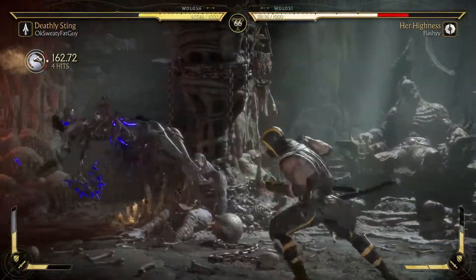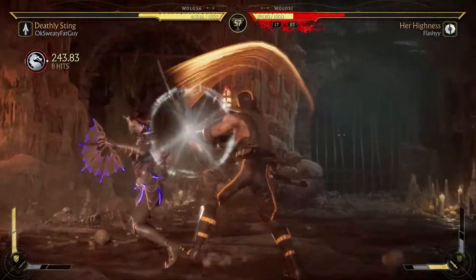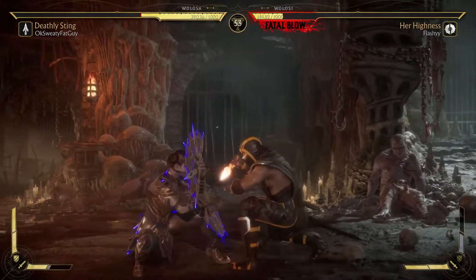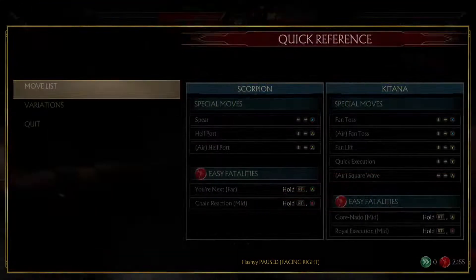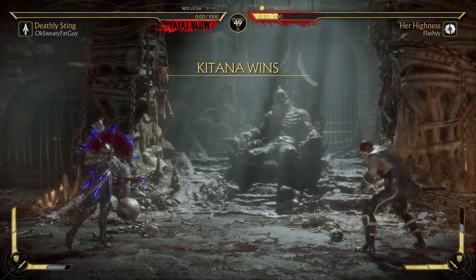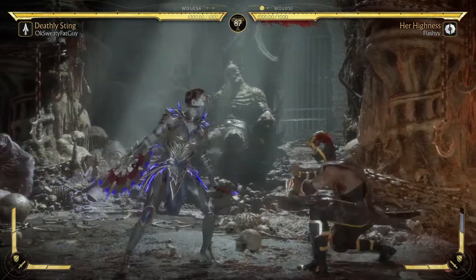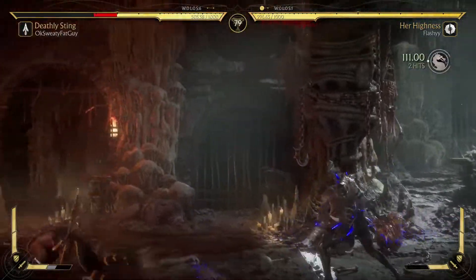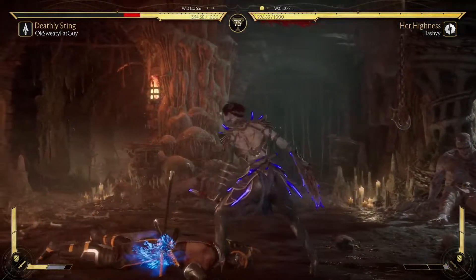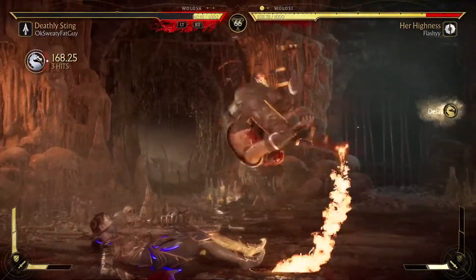I meant to do down forward two because that's the crushing blow — I forgot about that. We're just gonna wait it out; this is literally just one combo into fatal and we win. Got it, beautiful. I really do like Katana's back one — oh, it's 13 frames? I thought it was 11 frames, that is not good at all. That's probably the slowest mid in the game. A really good mid is nine frames, a decent mid is like ten or eleven frames, but hers is 13 — it's a bit dangerous. This Katana pressure is looking pretty good right now though, got him.